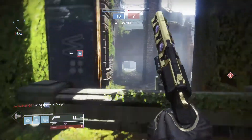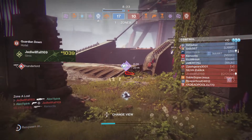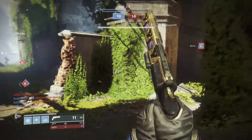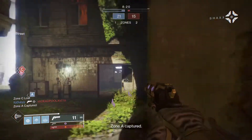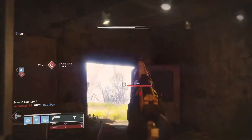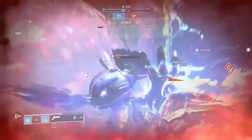Let's start with the Ostringer's perks. My Ostringer has Small Bore, Flared Magwell, Air Assault, and Opening Shot. Before I say anything else, these weapons are tier 3, so they're not masterworked — just something to keep in mind. And on my Ostringer, I put on Targeting Adjuster, which improves target acquisition.